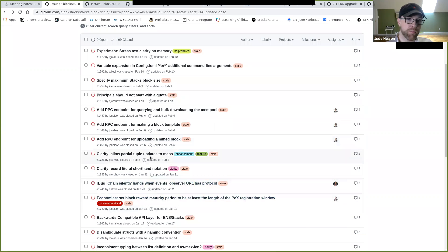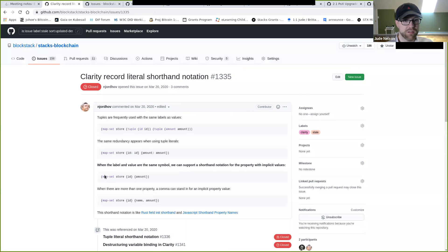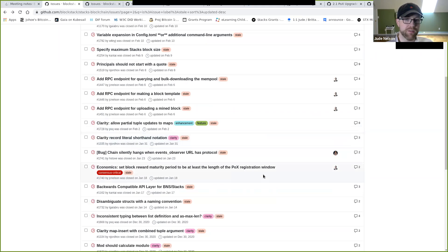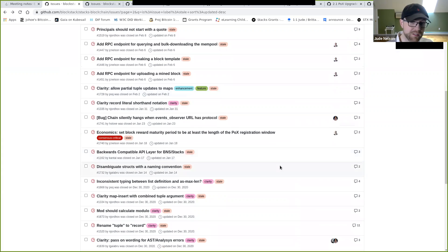Uploading a mined block: done. Partial tuple updates to maps: done with merge. Literal shorthand notation for records: not sure we're doing that. Chain timely hangs when events observer URL has protocol issues: we fixed that or punted on it. Set blockable maturity period to be at least length of the PoX registration window: done — the prepare phase is 100 blocks long. Backwards compatible API layer for BNS Stacks: being handled by the sidecar, basically done.